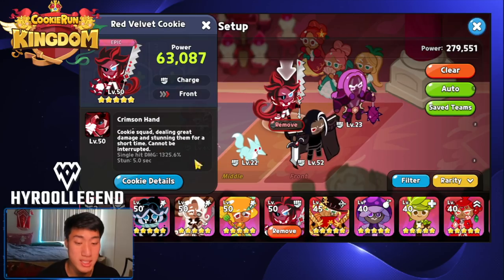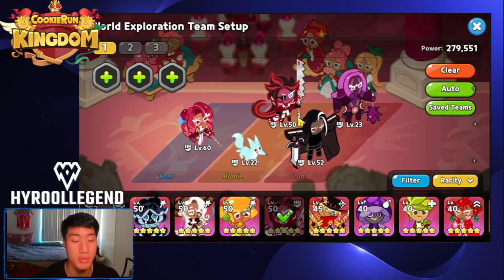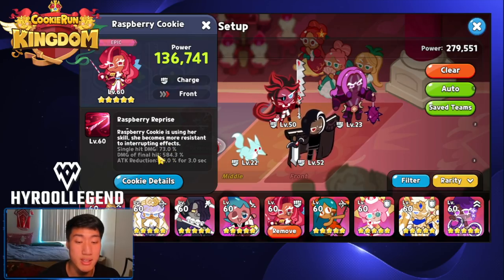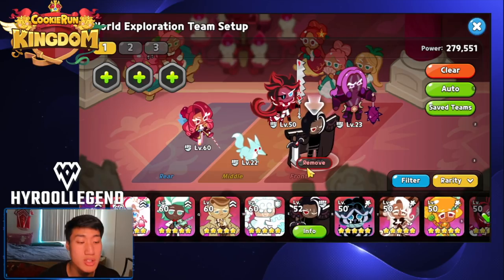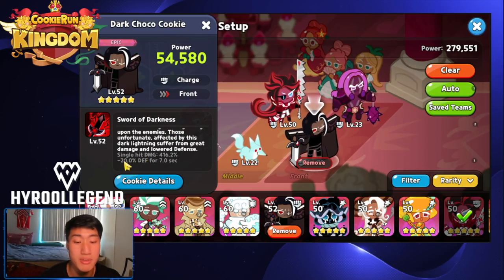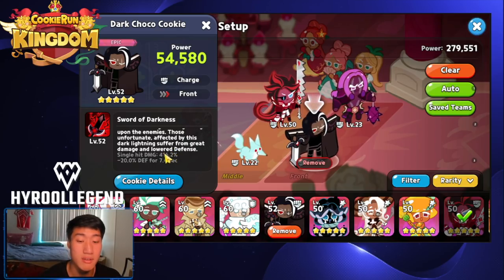Red Velvet does insane single hit damage but it's only a single hit, which becomes useless against a bunch of mobs. Raspberry, the newest epic charge cookie, is also single hit damage — not great for most PvE stages with multiple mobs. Out of all the Charge cookies, the best is Dark Choco, who applies a 20% defense debuff for seven seconds plus 416.2% single hit damage across most lanes.